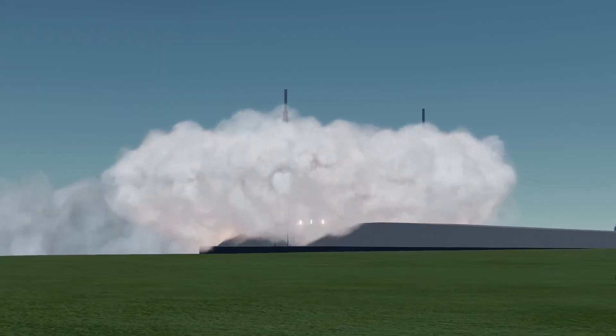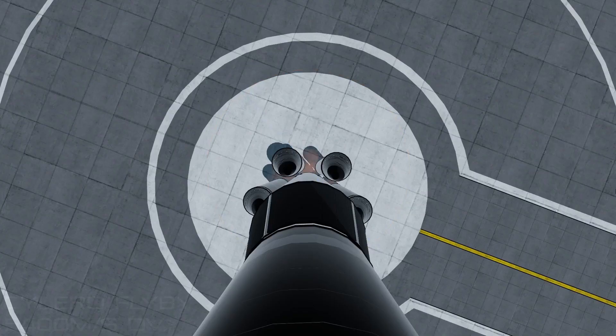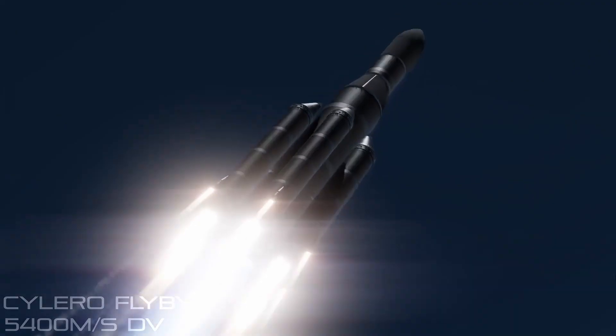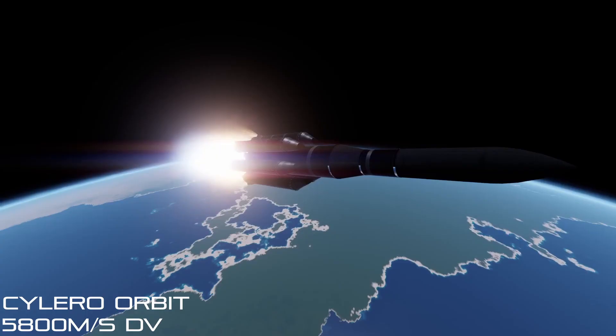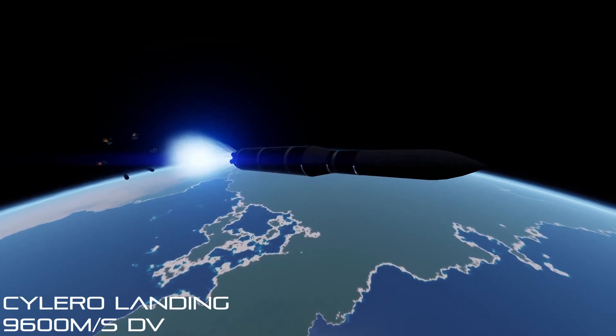At this point you're probably wondering how much delta-v we need to get to Scylaro. For a flyby with extra fuel, we're going to want around 5,400 meters per second of delta-v. For an orbit, we're going to want around 5,800 meters per second of delta-v. And for a landing, a safe bet is 9,600 meters per second of delta-v.